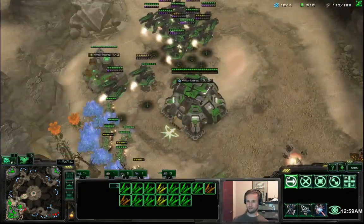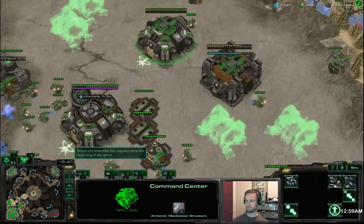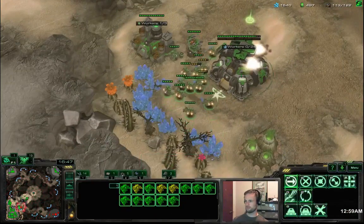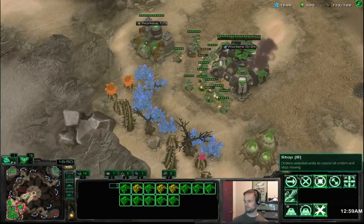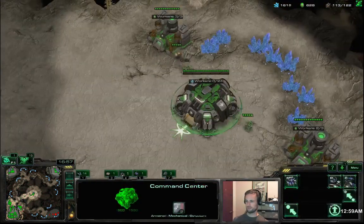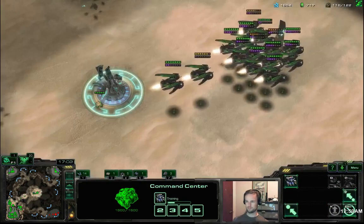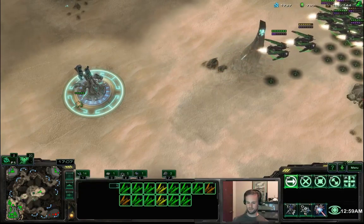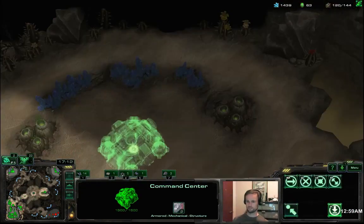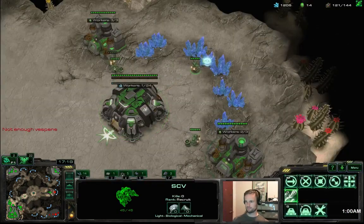I do see thors — thors can be a big issue, so I'm going to add a lot of barracks. My answer to thor is to start marauder production. The nice thing is even if he's 3-3 mech — which this guy isn't, he's going a lot of bio and stim — but even if he were 3-3 mech, the thor versus marauder upgrade relationship is almost irrelevant since they both do very high damage per shot, meaning armor and attack upgrades have very negligible effect.